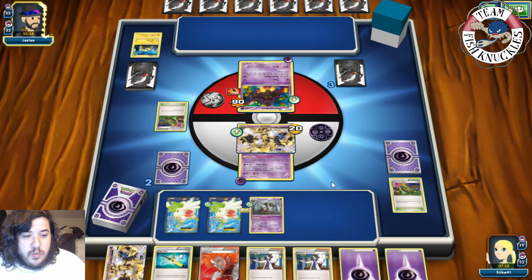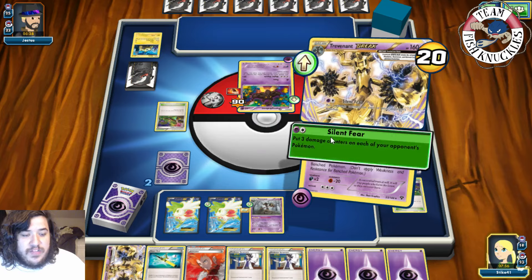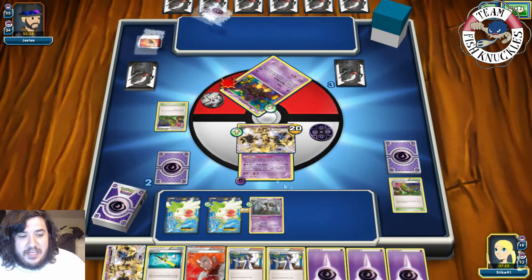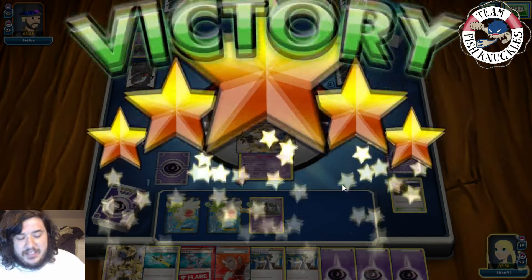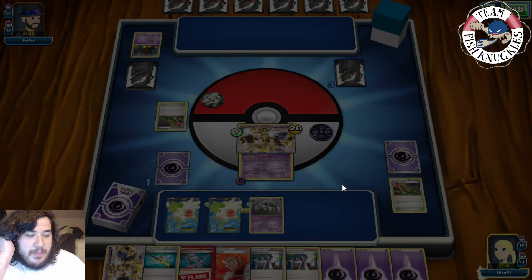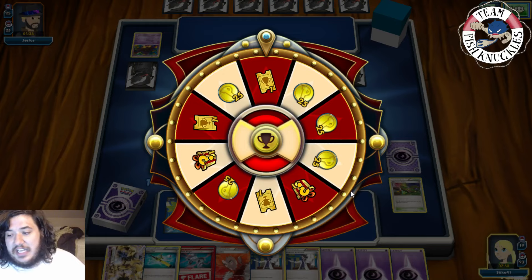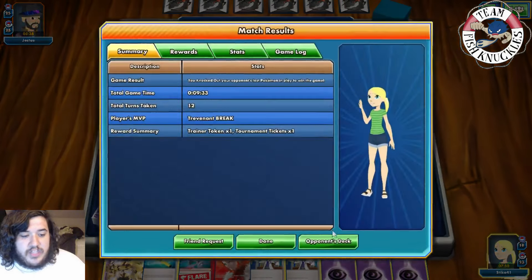Nope — just 20 damage and we will win this game. We knock out the active for the win. We actually could have just played a Life Center energy and Tree Slam for the knockout. I just didn't see the fighting energy on the Pumpkaboo. But there we go — we made a comeback! It was a very sketchy start but we made it out alive. On to round number two!